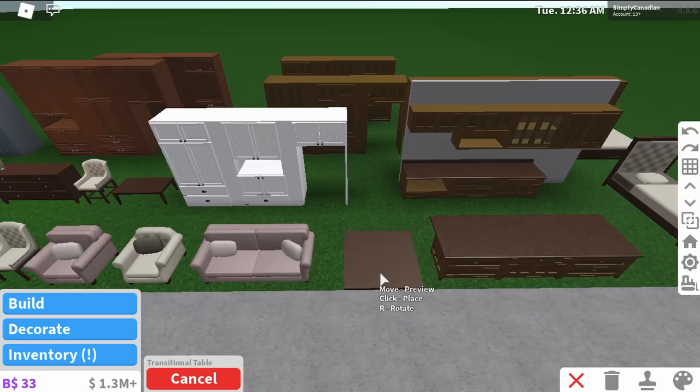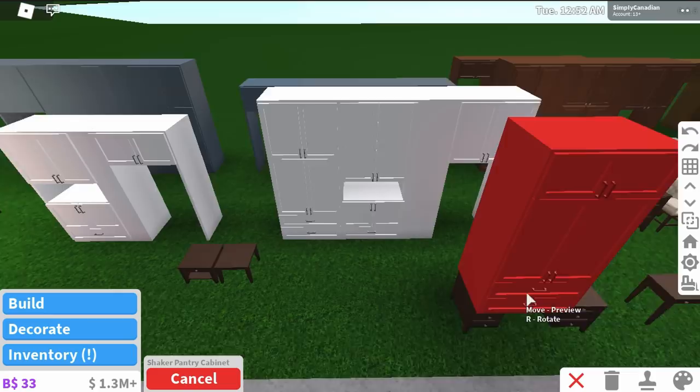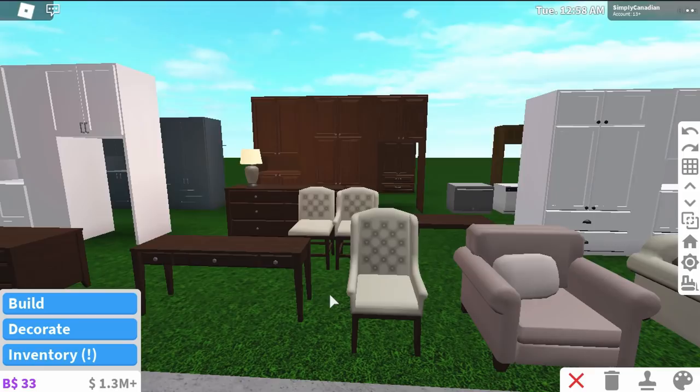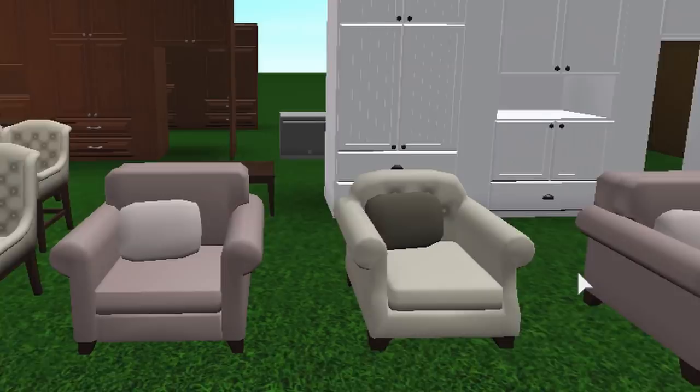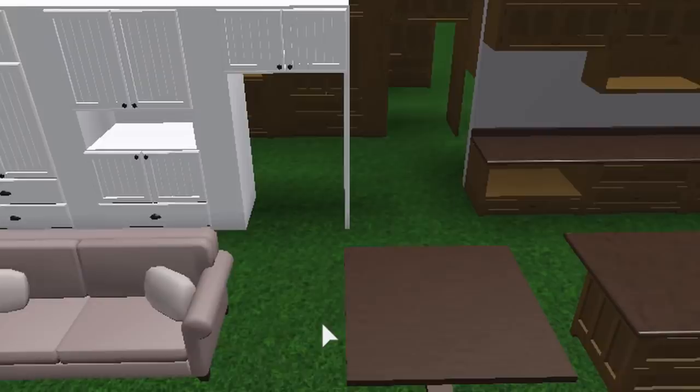Then we have more coffee tables, and a traditional square table, which is really cool. Along with tables, we also have a new selection of chairs - an upholstered stool. Then we have these upholstered dining chairs and armchairs - traditional armchairs. This one's tufted, this one's transitional - they're really refined, elegant-looking chairs, to be honest.